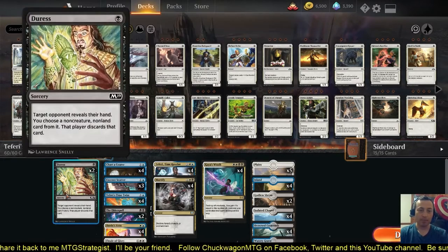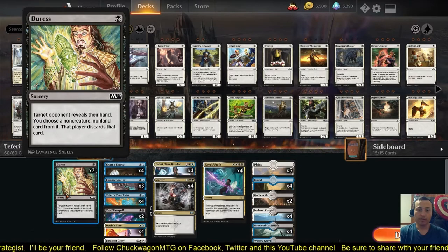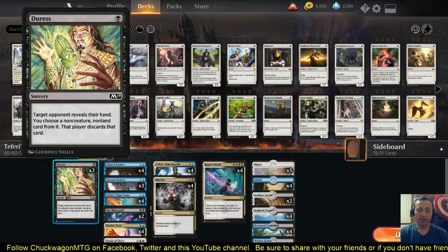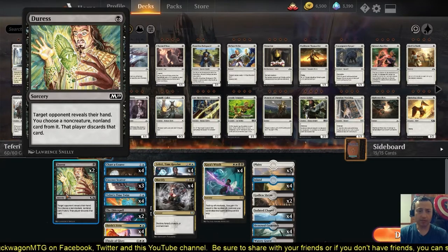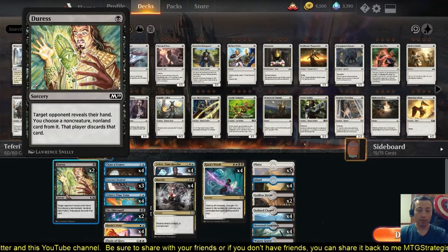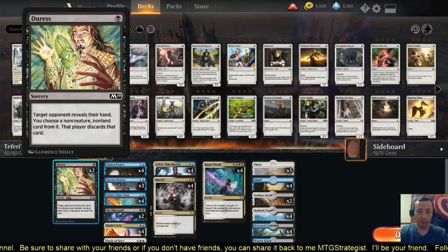We'll start with Duress. This is both early game and, what's great about it, you can stop after your opponent's draw step and Duress them in the late game to have them discard any kind of threat to the board besides a creature. Or you can just see what they're going to cast. That's our lowest-cost spell.